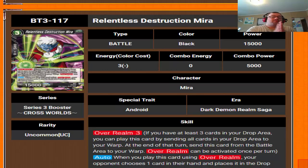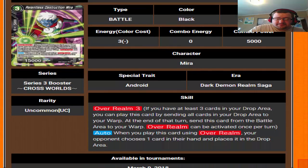Next we have Relentless Destruction Mirror, who has over realm 3. When you play it using over realm you may discard one card from your hand and place cards in the drop area. This is something I can see being run a lot in hand destruction decks — such as Vegeta hand destruction. Broly is a big one too; Broly actually gets a huge boost in set three, but I covered that when I went over the green cards. I like this card in hand destruction, but in anything else not so much.